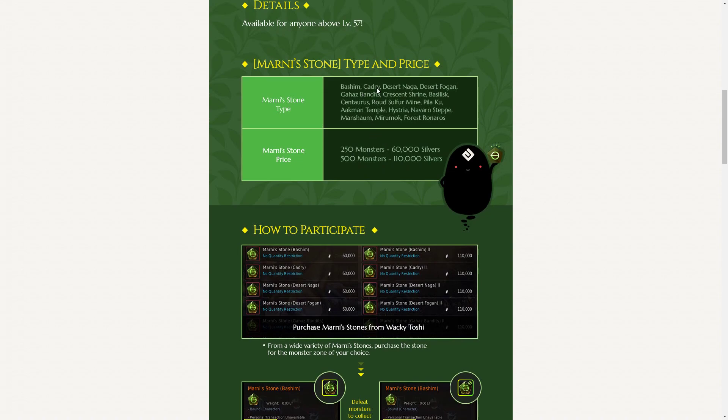Stones are available for Bashims, Kadris, Desert Nagas, Desert Fogans, the Gahaz Bandits, Crescent Shrine, Basilisks, Centaurs, Sulphur Mine, Peliku, Ackman Temple, Histria, Navarren Steep, Mansham, Miramok, and Forest Ronaros.